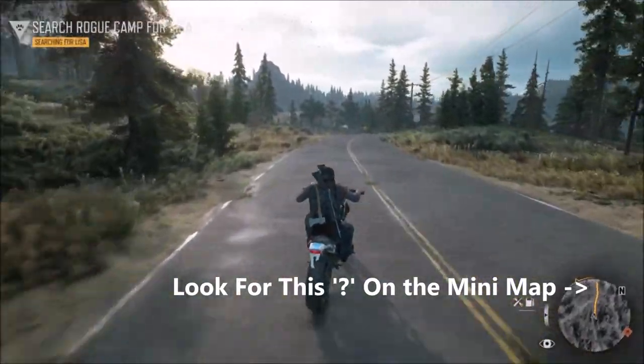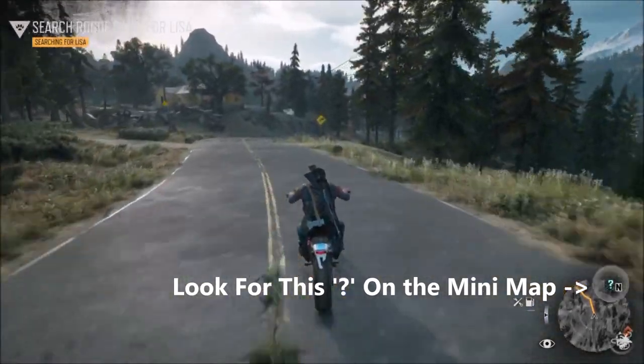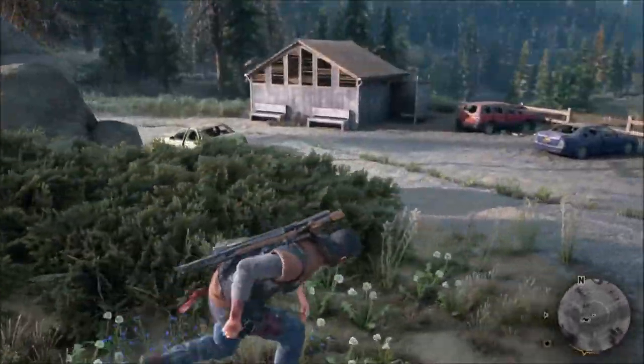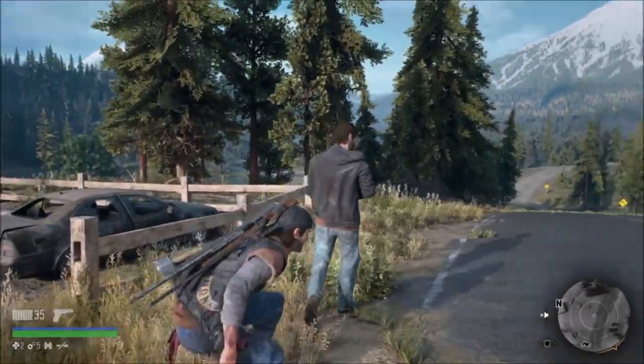You need to locate survivors, and to do that you look for the question mark on the mini map — that's the only place you can find them. Sometimes it's ambushes, sometimes it's just people out there, but if you go to these question marks it's mostly a survivor and you need to go help them.